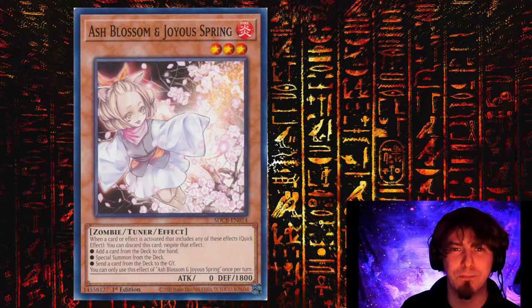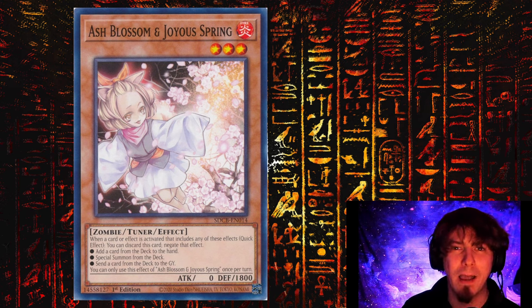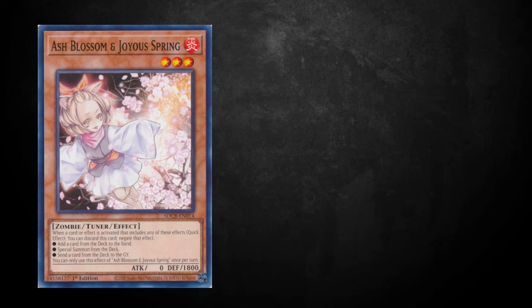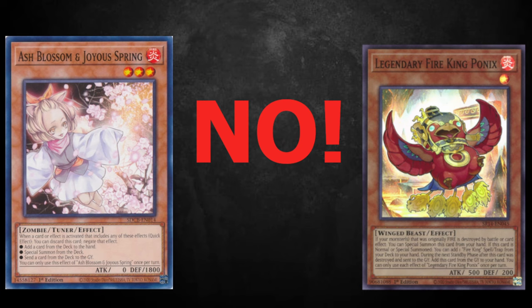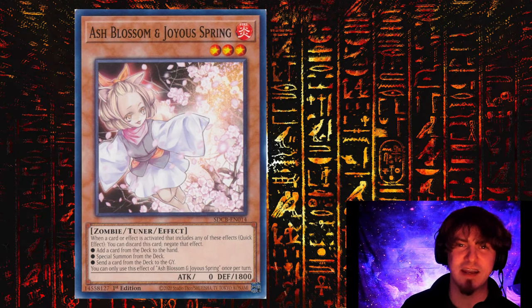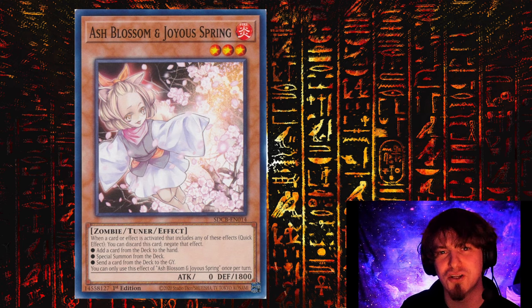Following suit, Ash Blossom and Joyous Spring is another amazing card against the Fire King matchup. Unlike Drill, you can only get one use out of the Ash, so it's very important where you Ash in their combo line. A lot of players have agreed that Ashing the Ponix is not a good idea and is often bait for the Ash Blossom. Players have been opting into Ash Blossoming the Fire King Island or Garunix altogether to get that full use and interruption out of Ash Blossom. If there's anything you like to Ash in this matchup, comment it down below.